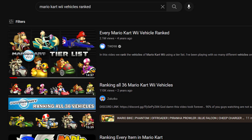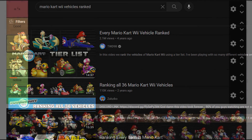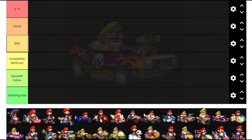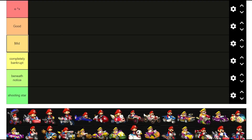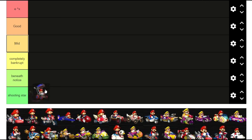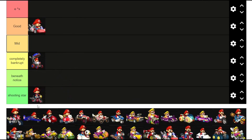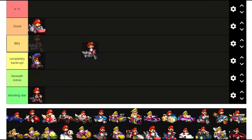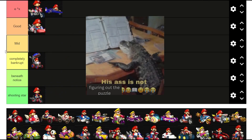Mario Kart Wii vehicles ranked has been done before a million times, and I'm not going to rank these vehicles based on how good they are or how much I like them. I'm going to rank them based on something completely different, but I'm not going to tell you what it is — you just have to figure it out. Starting off with the baby booster: completely bankrupt. Standard kart: good. Bit bike: shooting star tier, and by the way, this represents all standard bikes for all weight classes. Going e to the x tier. Blue falcon is also going to get e to the x tier — by now you should start to piece together kind of what you think it is.